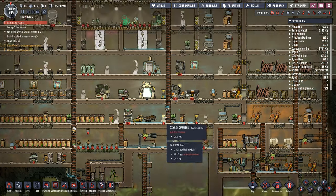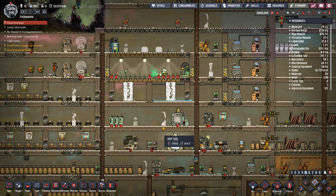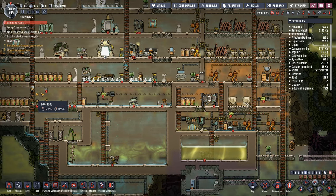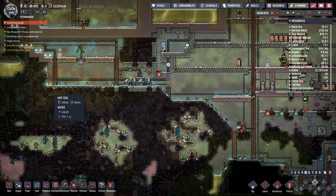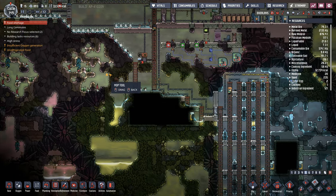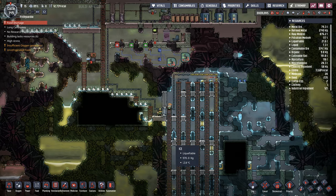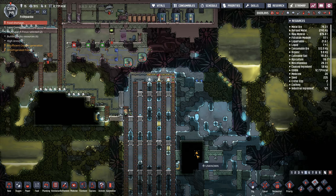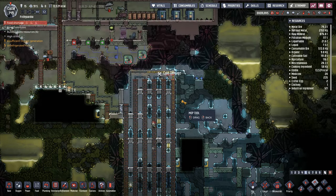We do have to start working on improving the morale of all of our people in here. It's not great - it definitely has room for improvement. So I'm going to go with the mop for a start and I'm going to start cleaning up a few of these areas, because the spills we've got everywhere are a teensy bit ridiculous. I'll do the mopping all the way through here, mop everything up like that and mop everything up down here as well so they will go and clean up a whole load of these items.